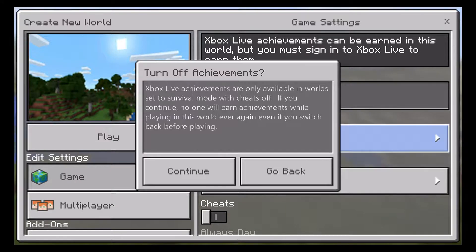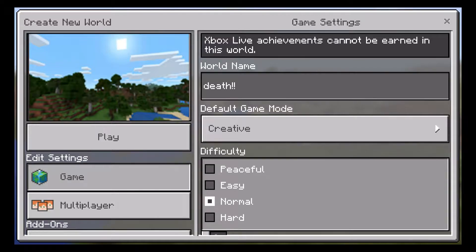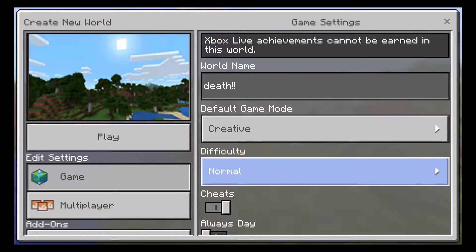I'm picking Creative because I'm not very good in survival — this is not a computer. You can set the difficulty; I just like Normal. Then you hit Play.